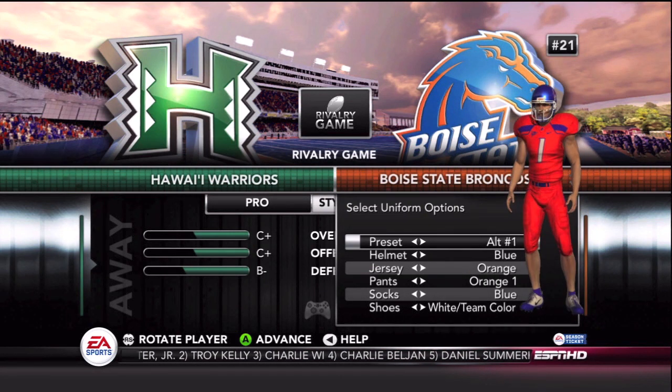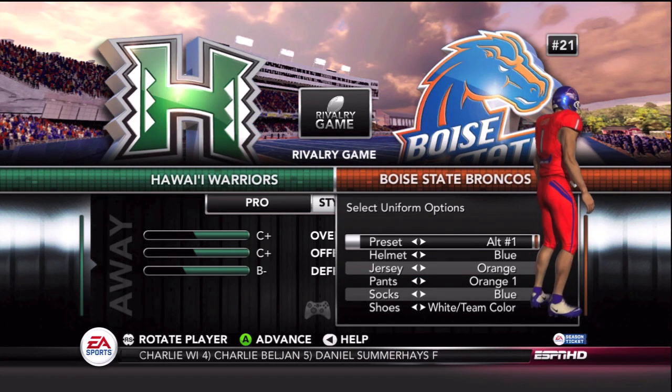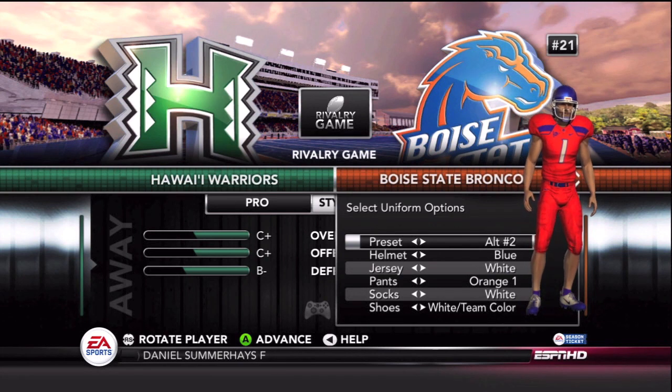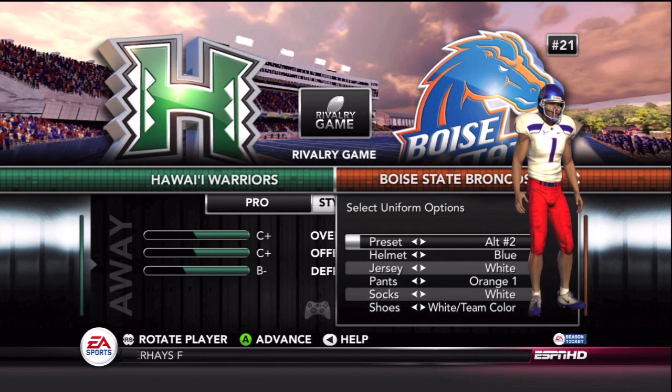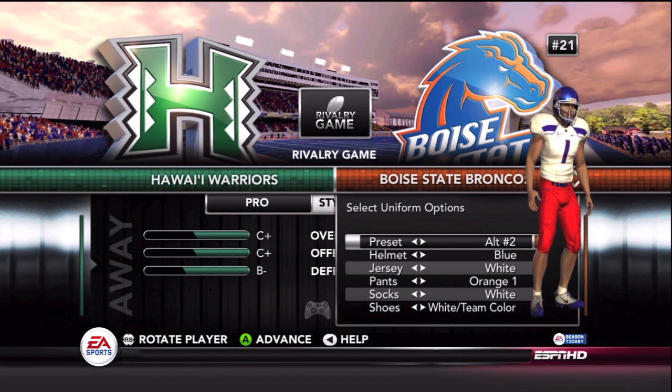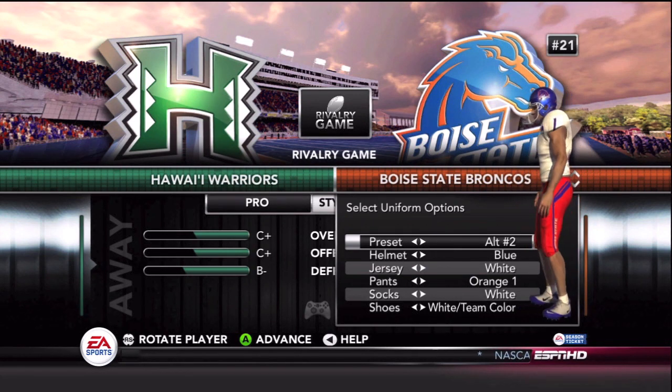Alt 1 is an all orange alternate with the blue helmet. Looking pretty nice with the Nike shoes as well, so that's a pretty good set. Alt 2 is with a white jersey — otherwise pretty much the same. That's a road alternate, obviously.